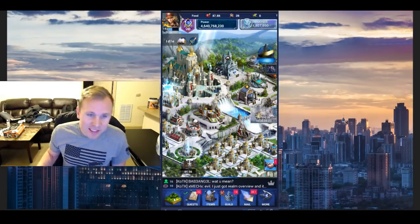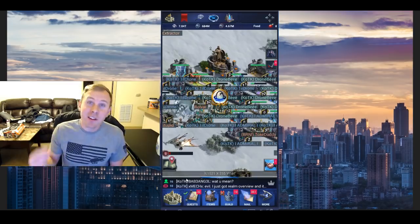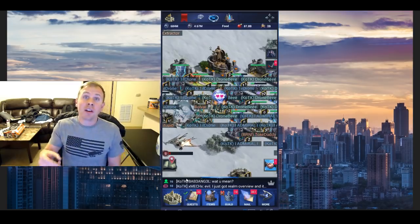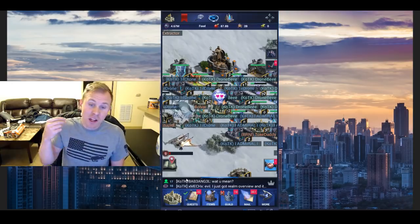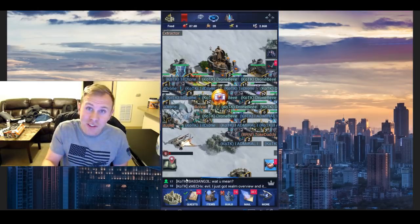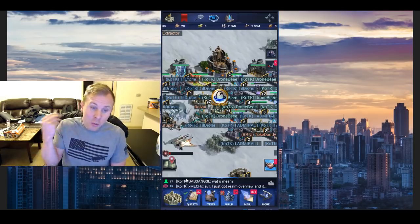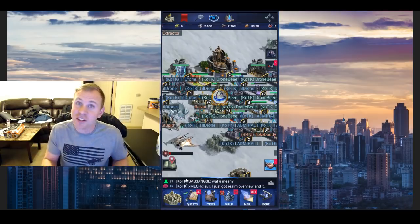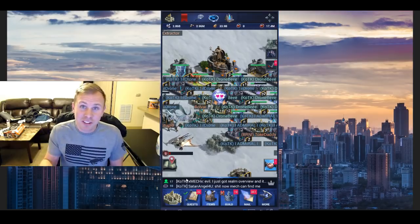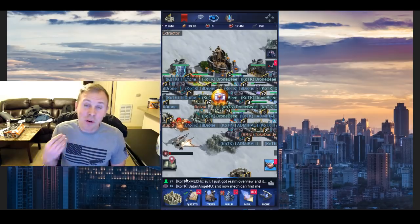Hey, what's going on guys? Drone B here, and I've got a video that I'm really excited to make today. I want to do a comparison on attacking and defense, a comparison between Shiva and Leviathan, and then no astral. We're going to do nine different tests and see how the different astrals fare in terms of defense and offense, so you can get a real sense of differences.